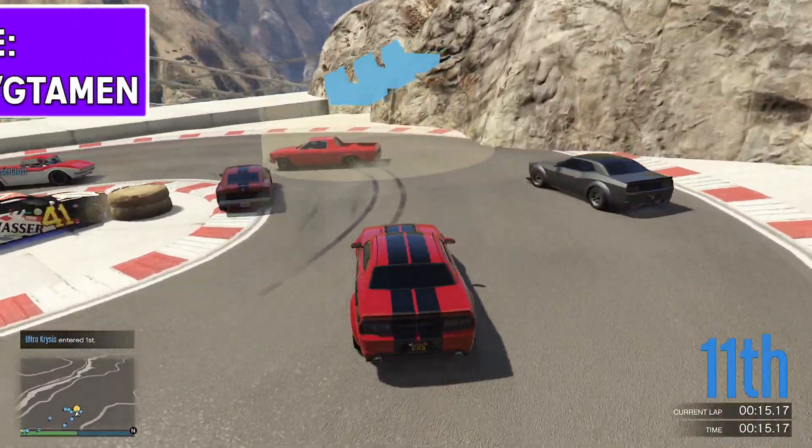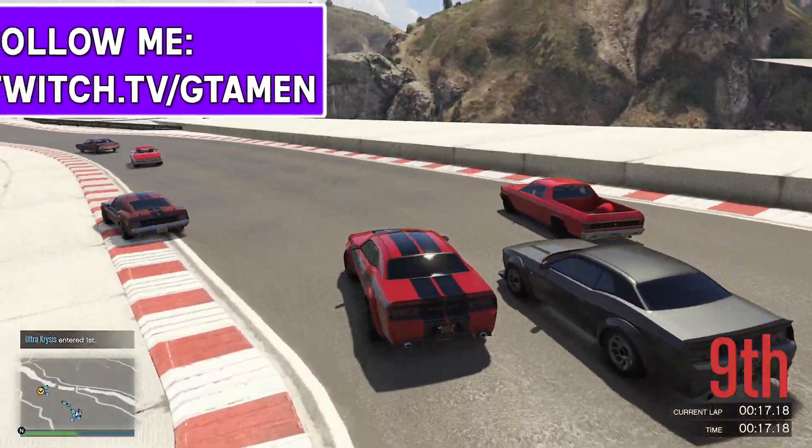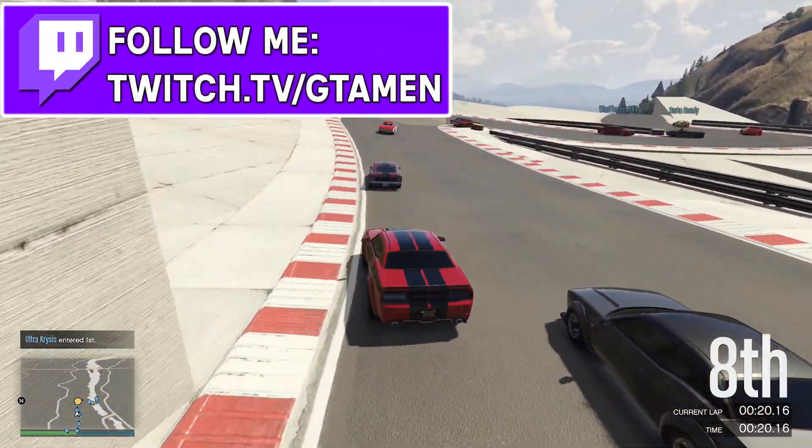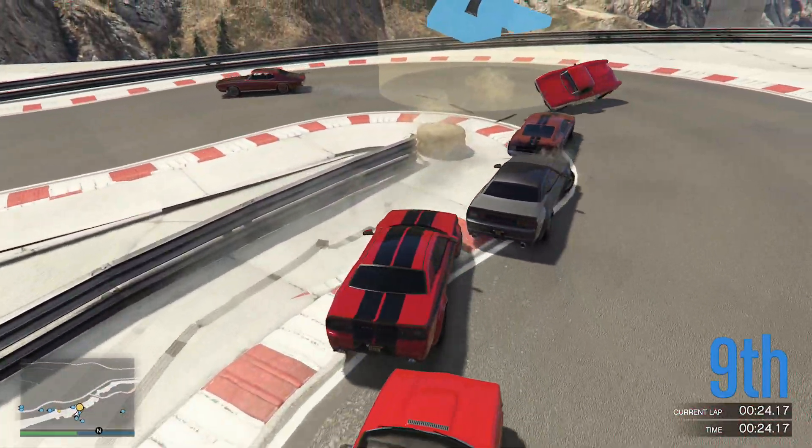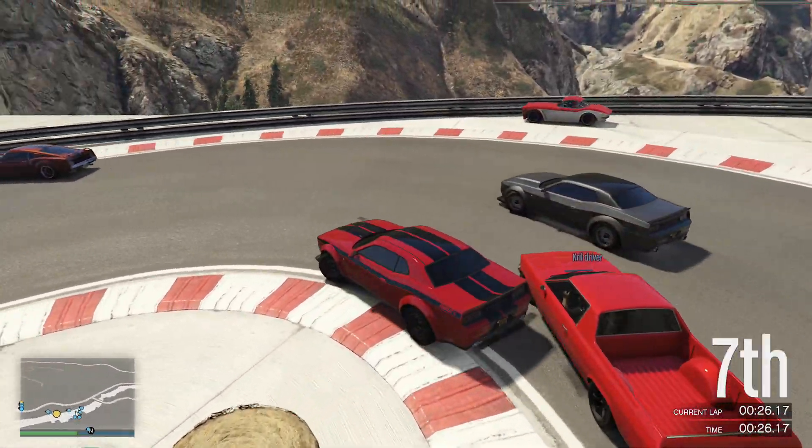For bonus money this week, there's quad money on Super Yacht Live Missions, where you will need a yacht or a friend who wants to host them, triple cash on Drop Zone, and double cash on Martin Contact Missions.